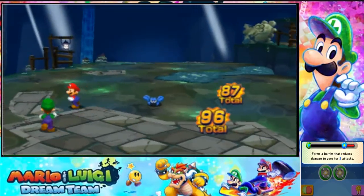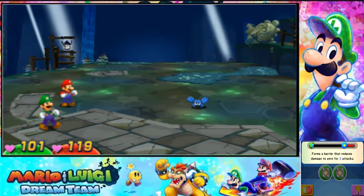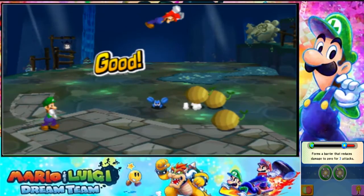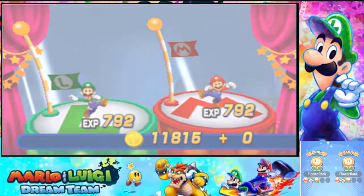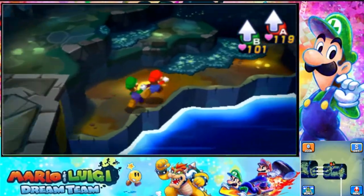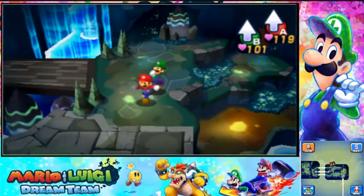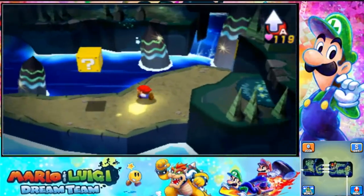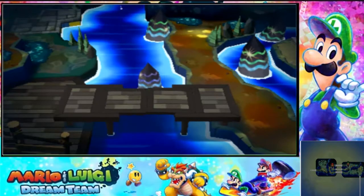Cleared the enemies — four attack, six cleared — finishing with a jumpy jump. Got 30 coins and quite a lot of XP for killing them. Found an ultra mushroom and 50 coins. The button is right here, which lowers the bridge so we can get across. Hells yeah! Not much longer to go.